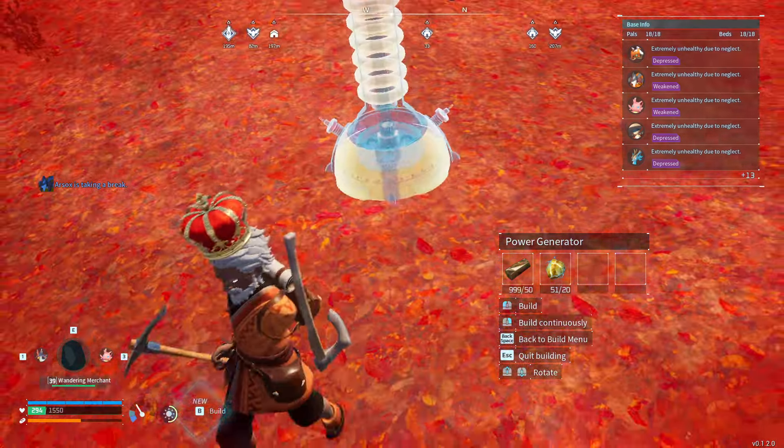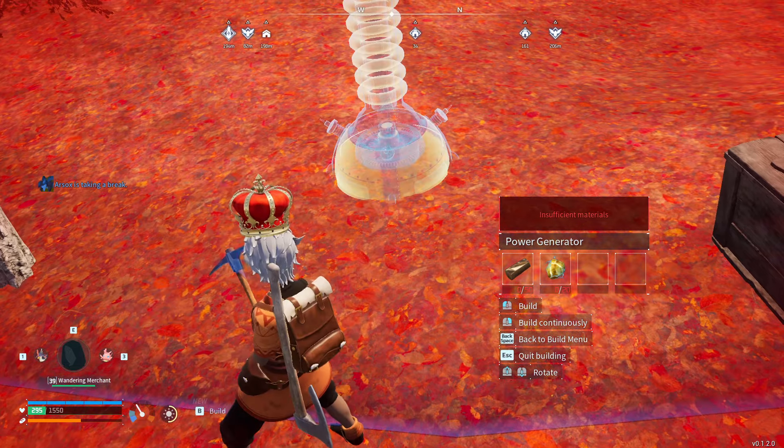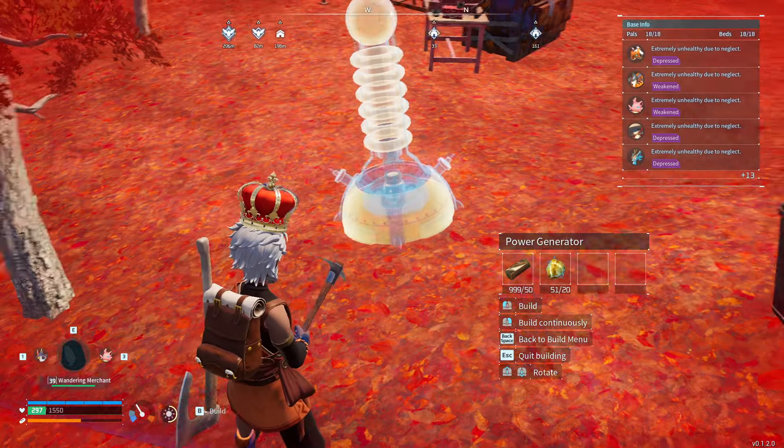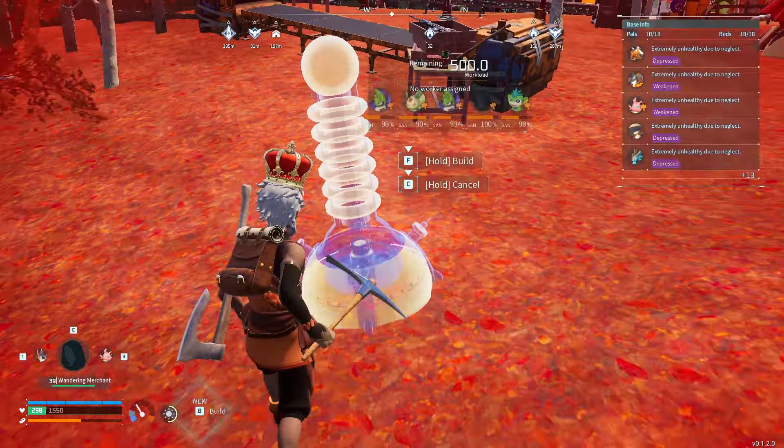What you need to do is go down to your ledge, and just when it turns into buildable — because you can see all your materials are in your base, not on you — as you place it, walk out.